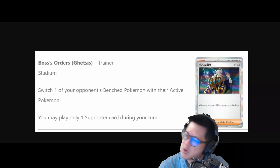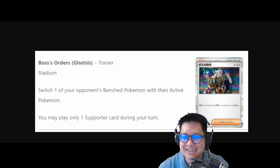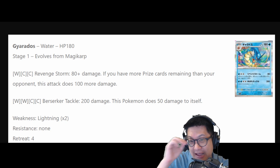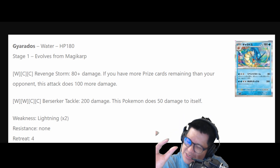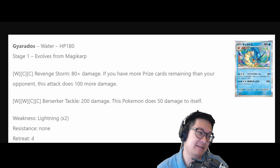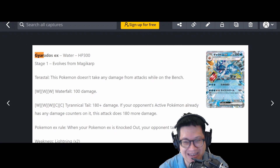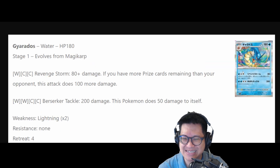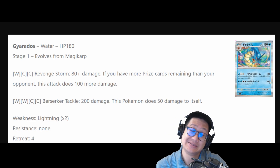Boss's Order — the man with the plan, always got a place in my heart. Baby Gyarados: you only care about the second attack. Revenge Storm — when you're losing, you can use it for full power for 180, and maybe with a Choice Belt, 210. Still missing the ability to clear those 220 Lugias and Arceus. That kind of stinks, but maybe you want to stick it in with your Gyarados EX decks. It's just 10 damage away from missing its damage hit points.